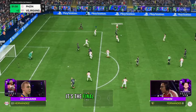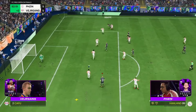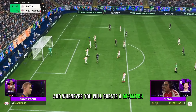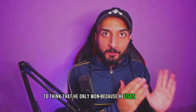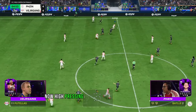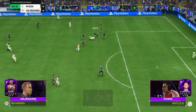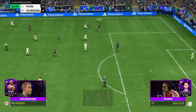It's the final kick of the game — what does he do? He goes with the L1 square cross because this is a mismatch, and whenever you create a mismatch you will win. It would be insanity to think that he only won because he uses crosses. Lesson number two is high pressing.